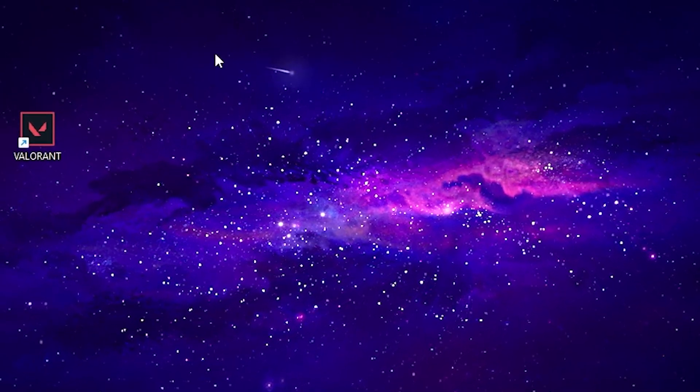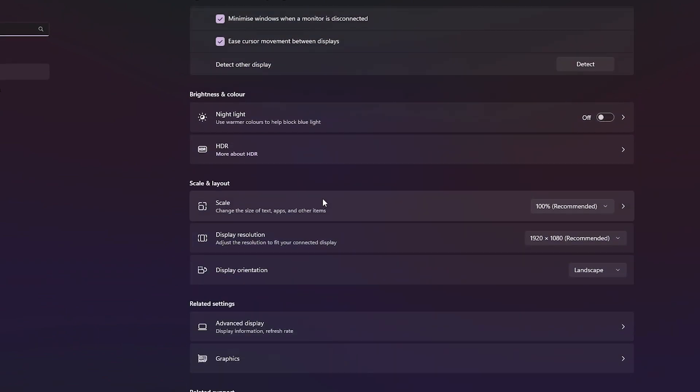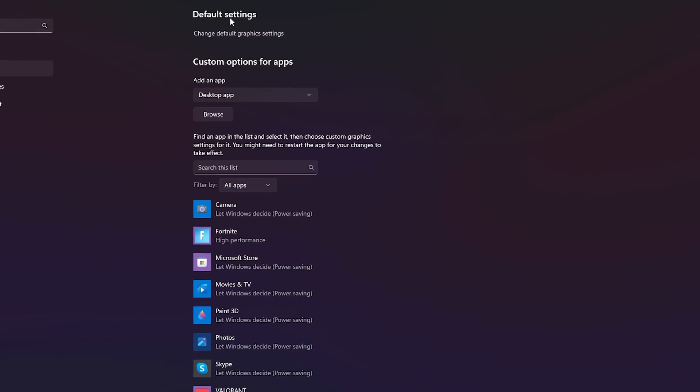Next, configure your graphics settings. Right-click on your desktop and open Display Settings. Scroll down and find Graphics Settings. Go inside and click 'Change default graphics settings'. Turn on 'Hardware-Accelerated GPU Scheduling' — this will reduce latency and improve performance. Also enable 'Variable Refresh Rate' and 'Optimizations for Windowed Games'. Once all settings are enabled, close Windows Settings.